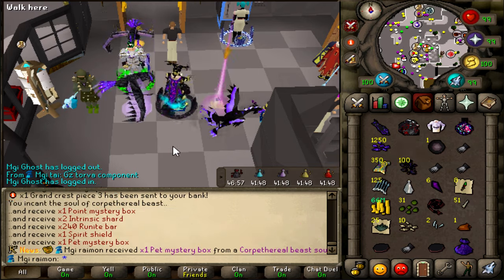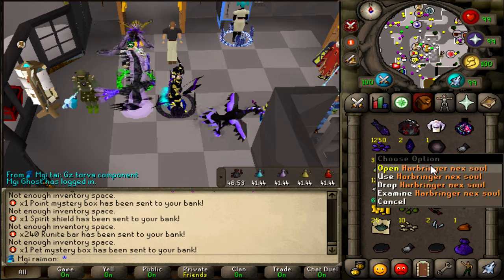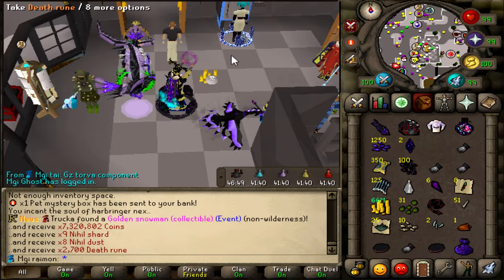Corp Therial. Oh, pet mystery box — sure, we'll take that. And last but not least, a Heartbringer Nex — come on, Elite Components. No, nothing sadly.